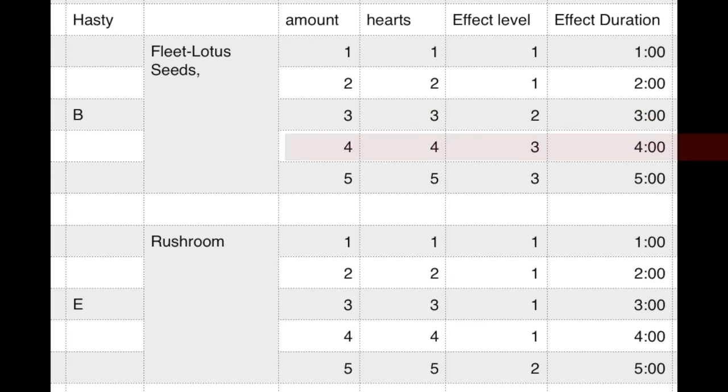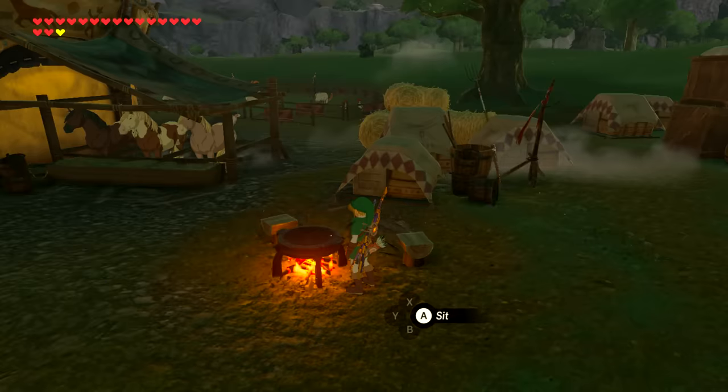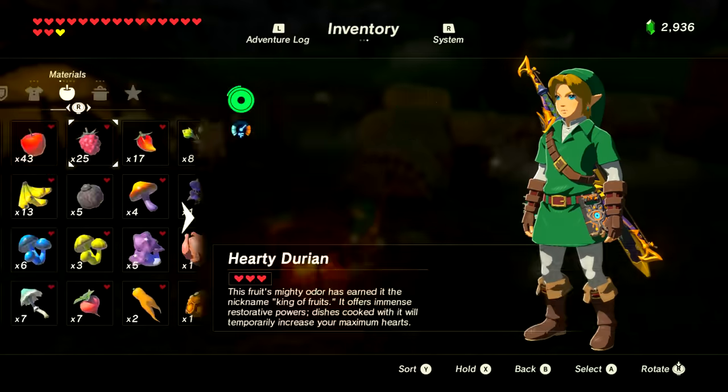Next is hasty food for speed boosts. It's all about the fleet lotus seed — you need three for level two and four for level three. The rush room is the only other item that provides a speed boost, but you need five to even hit level two. So three rush shrooms and two lotus seeds will give you level three with max duration. Use your seeds sparingly.